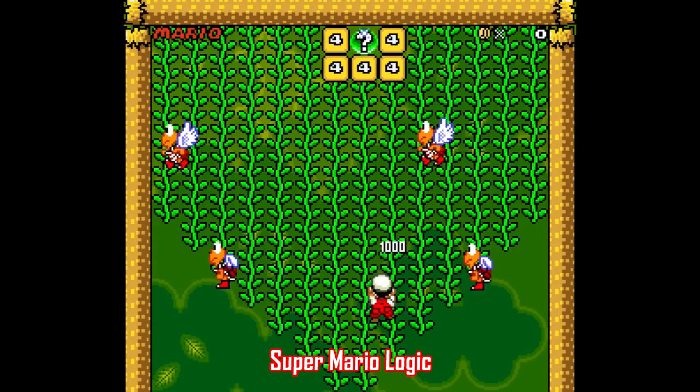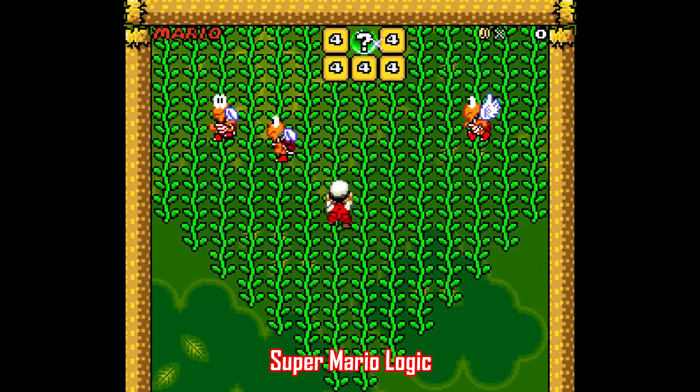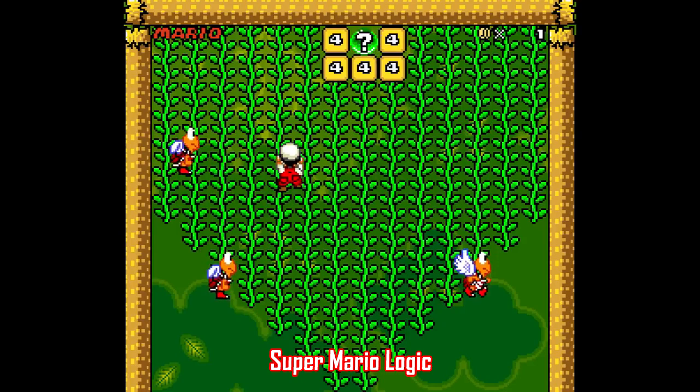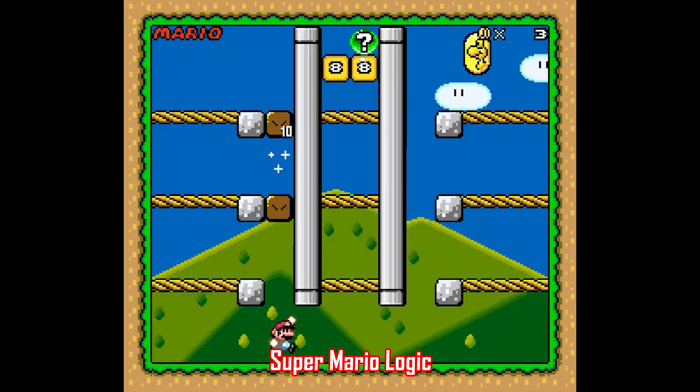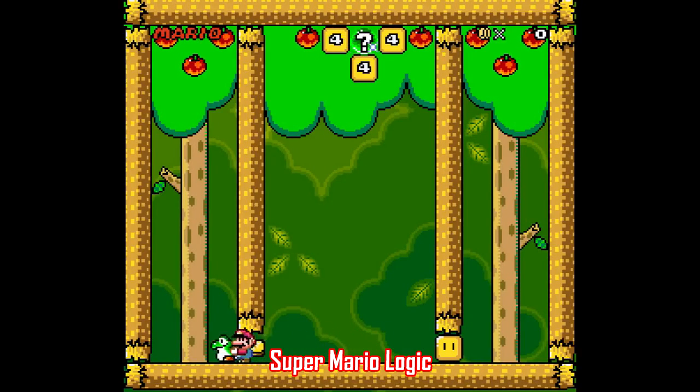If you want something truly different in the realm of Mario, there's Super Mario Logic. This one was made by Final Theory, and it's nothing but single-screen puzzles that you have to solve with the goal being to get the question orb, which is hidden away somewhere or buried beneath a pile of blocks or whatever. There's 94 total levels, and the game does a really impressive job of building from one puzzle to the next without resorting to cheap stuff. Most of the puzzles involve collecting the right number of coins so you can pass through a numbered block. Even Yoshi gets involved, which is pretty cool.